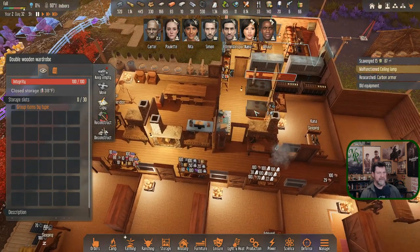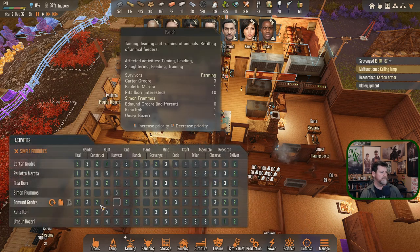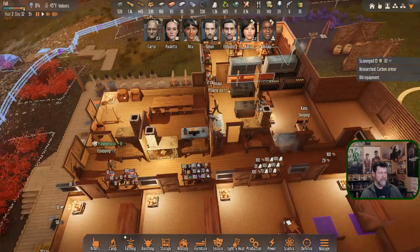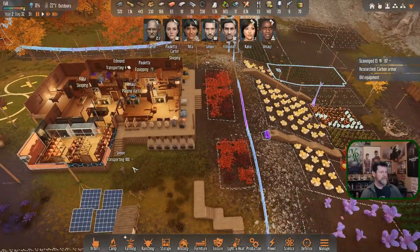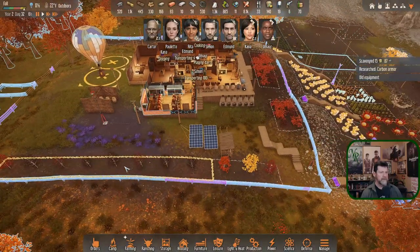Maybe others have swapped out shirts. Without power crystals there's less point in working more on electronics. Let's switch Kana back to sewing for a while — tailoring. She can get caught up on shirts. Simon is transporting 100 leather, bringing that in.